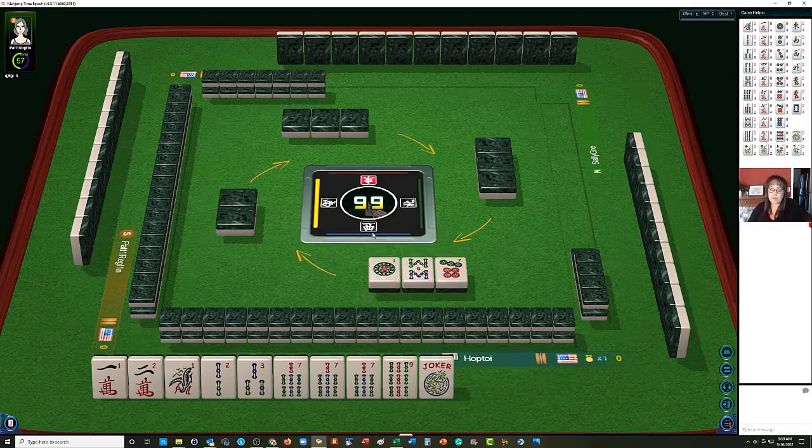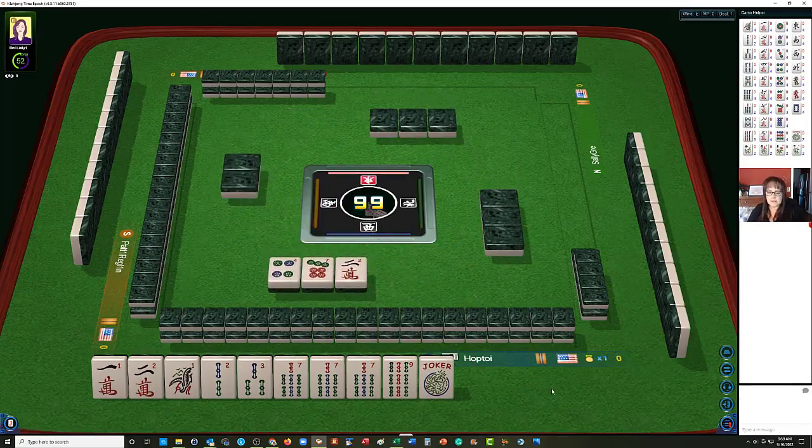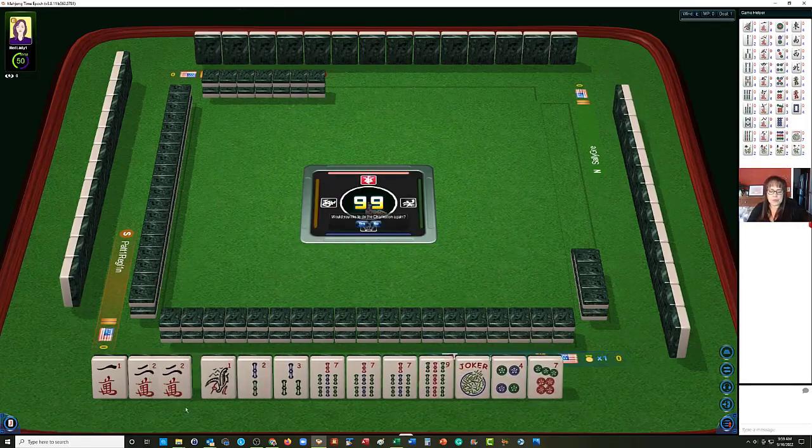We could switch to 1, 2, 3 if they keep coming. Or if we get a 5 bam, we could play 1, 3, 5, 7, 9. It just seems like 2s, 1, 2, 3 keep coming back.